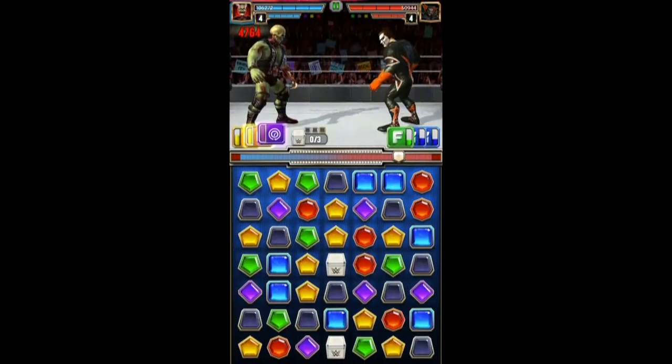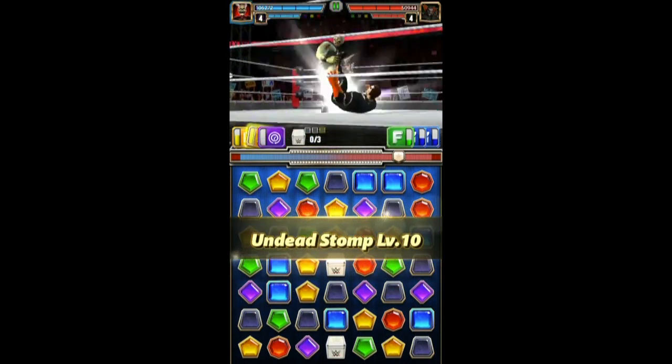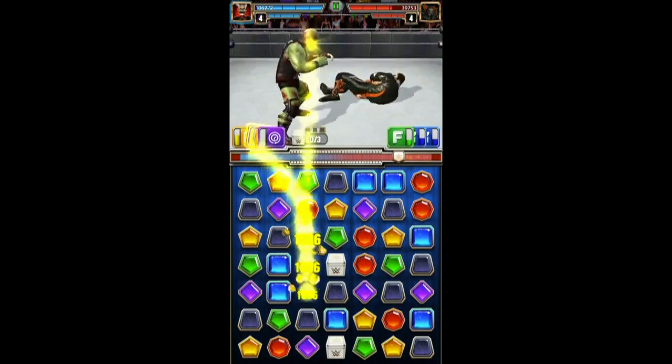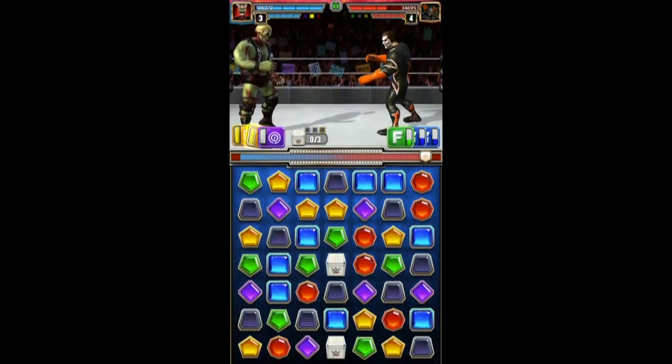The key here is we have the skip turn move. You really want to get your yellow moves off, but the skip turn move is cool because it buys you time to get the yellow matches. So his turn is skipped — he can't do anything about it.